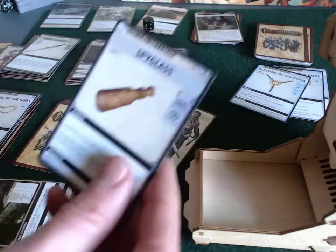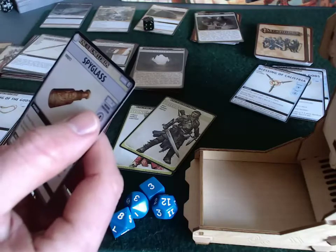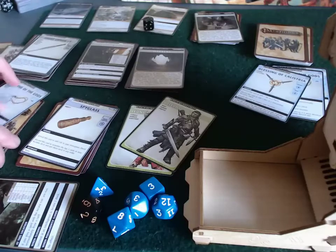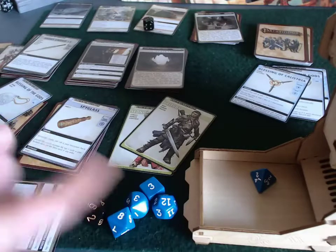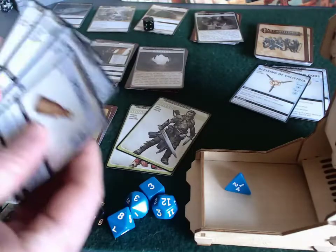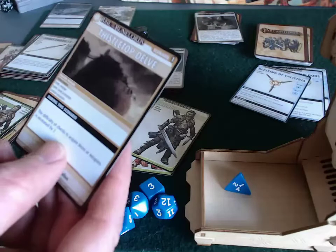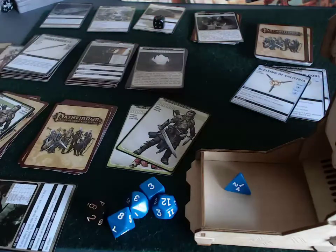He flips a timer card and explores - it's a spyglass. Reveal this card to add a d6 to perception. His wisdom is a d4, so not great, but he rolled a four - a fighting chance. Wait - the global rule increases the difficulty of checks to acquire items or weapons by two, so that's a six required, not four. He did not get that item.